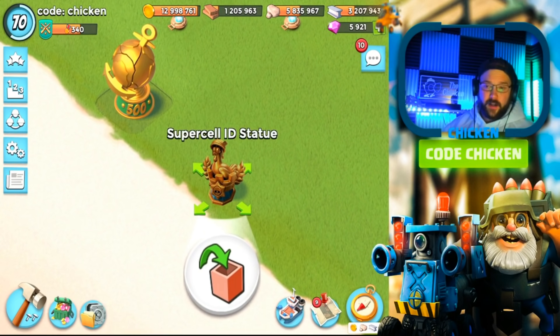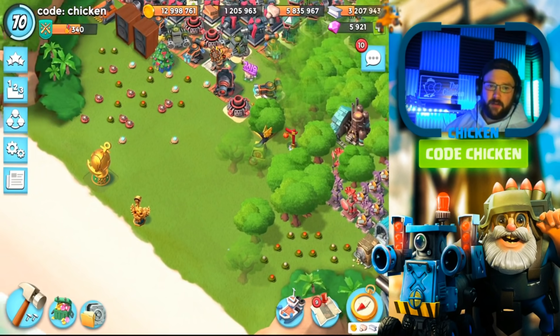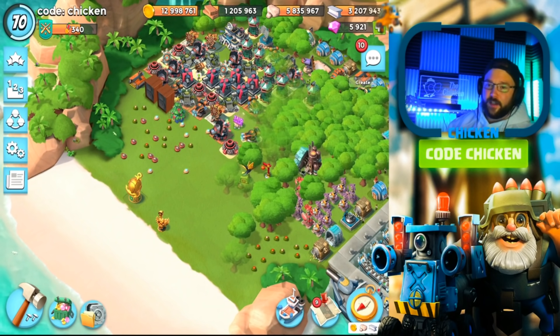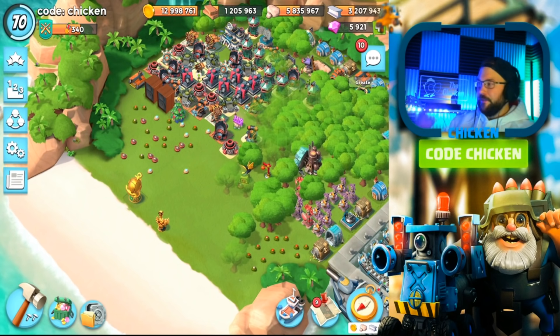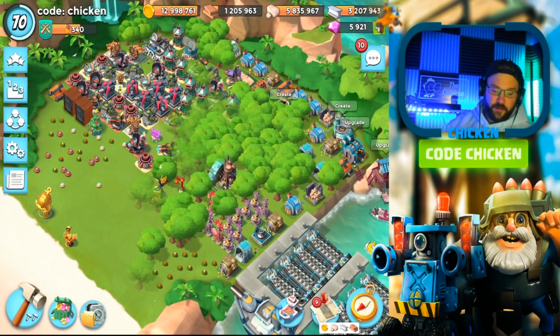You guys are wondering how to get this statue. I've had a lot of people ask me since the update came out. All you have to do is simply connect your account to Supercell ID, which I recommend doing anyways. It's good because when you switch devices — I always had this problem when I got a new phone, like my Clash Clans, my Boom Beach account — as soon as you get this, you just simply log in and it's so easy, it's so smooth. So make sure you're doing that.